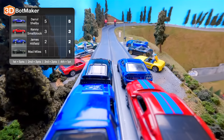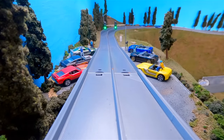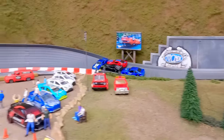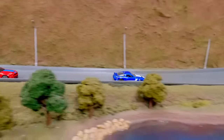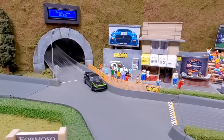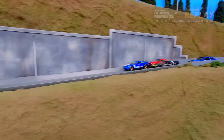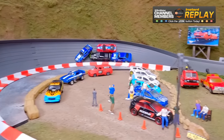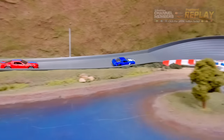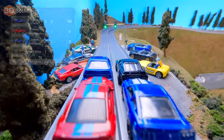Daryl Shelby takes race one, Kenny Small Block in second, Hitfield third, Mad Miles fourth. Race two: Daryl Shelby with a slight lead into turn one, Mad Miles right beside him. Some paint swapping on turn two — but everyone makes it out in one piece. Daryl Shelby crosses the finish line, followed by Kenny Small Block, Mad Miles, and James Hitfield. Four drivers making it past the finish line again. They're just warming up. So what color would you like your custom car to be for King of the Mountain? Not gonna happen.